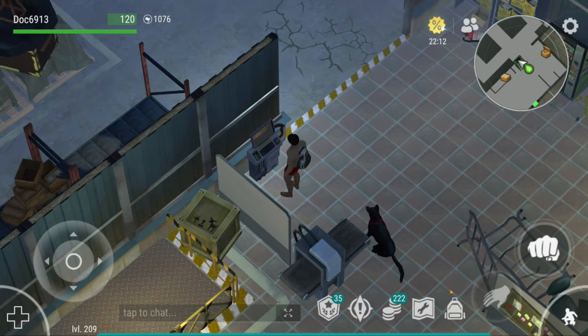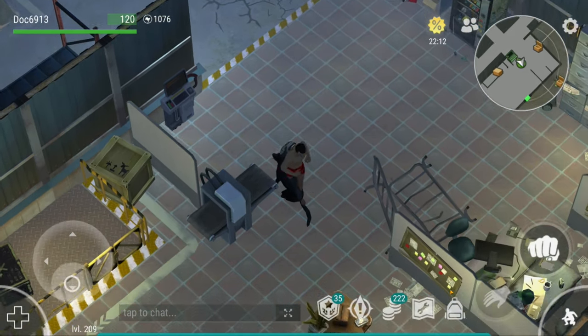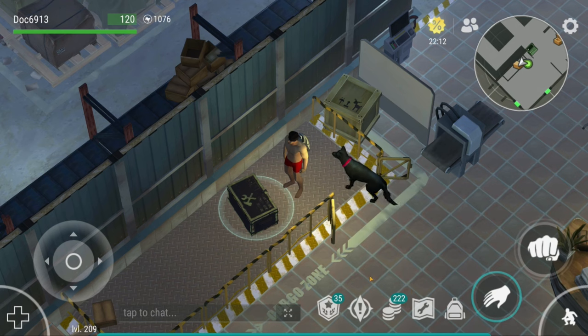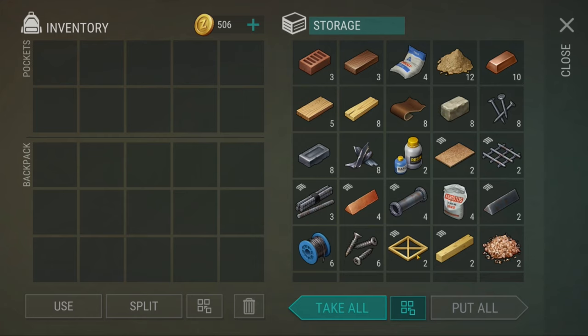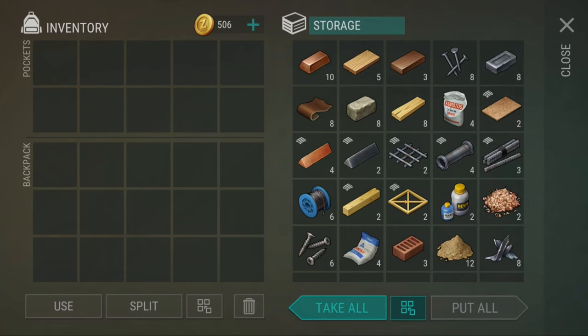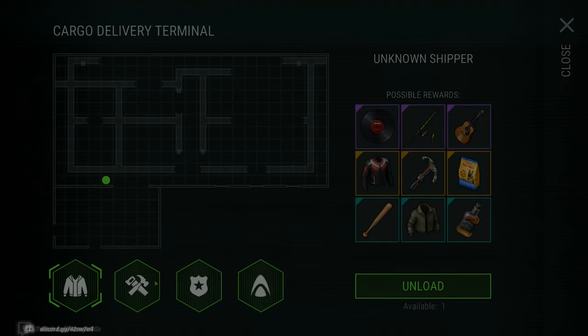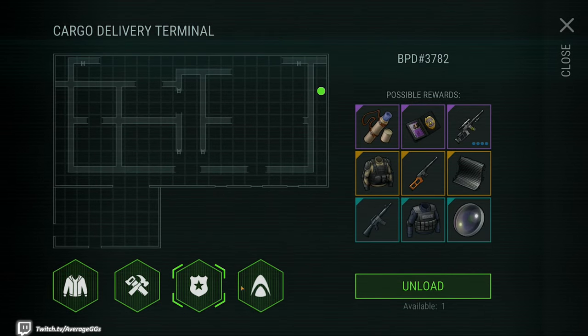Our next crate is the CYF Crate, specifically settlement items. This has actually become one of my most favorite crates at Transport Hub, especially early on as we work towards grinding our settlement. The uniqueness of the rewards can be pretty vast — you can expect basically any settlement-related item. We got lucky enough to grab slate, resin, and asbestos, which are some of the best items inside.